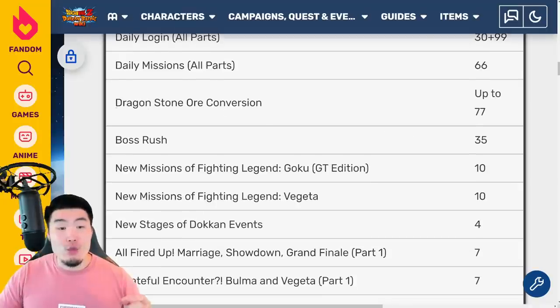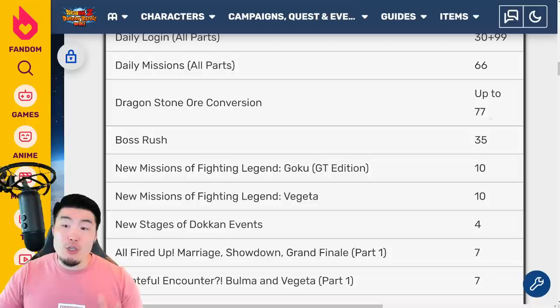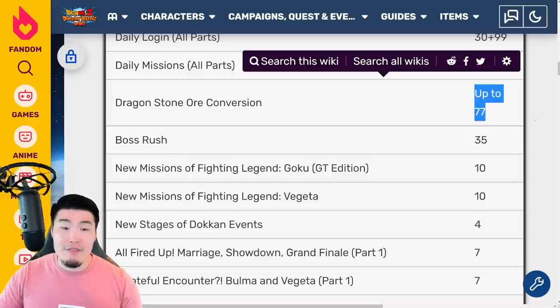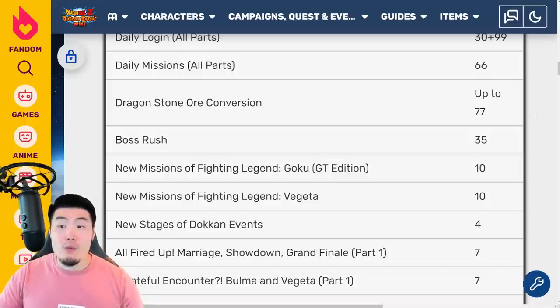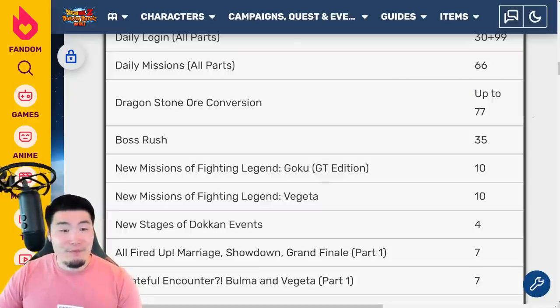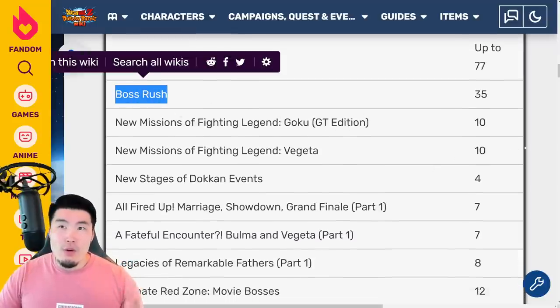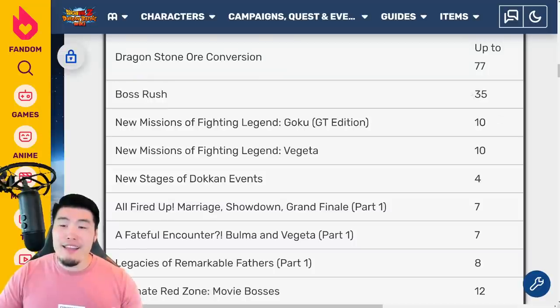We have the Dragonstone Ore conversion. If you've been doing all the missions from the start up until now, you should have 77 of the Dragonstone Ores, which can be converted into Dragonstones. So that's another 77 stones right there. And then we have a new boss rush — I think boss rush number 14 — and that's 35 stones right there, very easy to get.